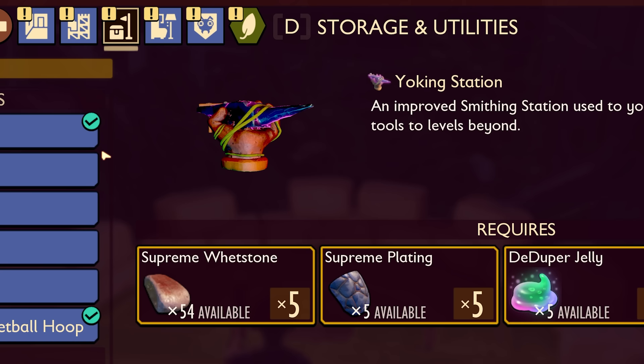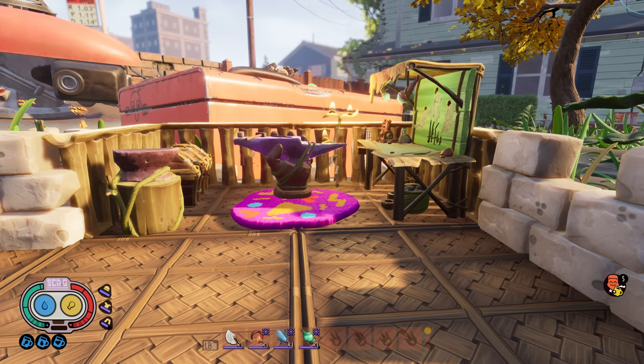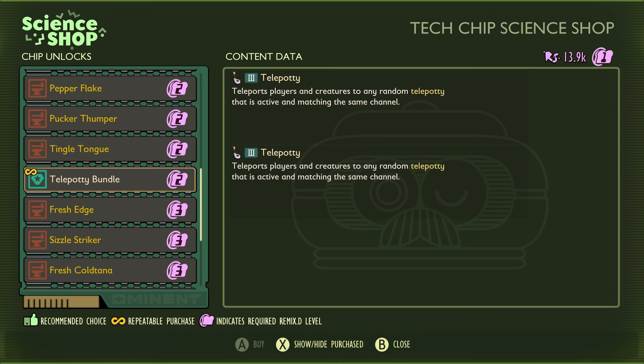Lastly, and most importantly, to truly reach the next level, you'll need to build a new Yolking Station. It's your go-to spot in Remix Yards for leveling up your weapons past level 9. Scour these new dimensions for unique materials and prepare to wield power like Yolked Girth himself. And there's way more to discover and secrets to find in these Remix Yards — have fun!